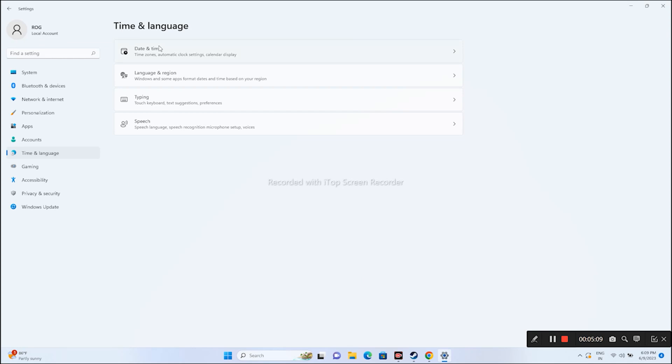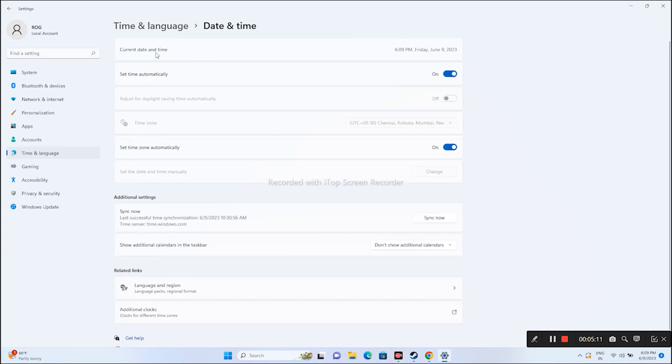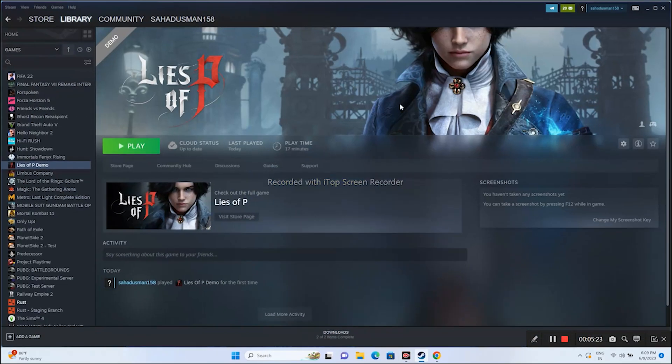Now go to Date and Time. From here, make sure the current date, time, and time zone are set to automatic — these should be turned on. Make sure both of these are turned on. Now close this and go back and see whether the issue is solved.